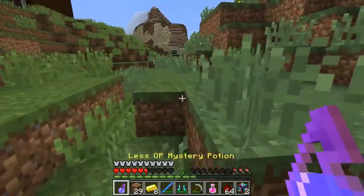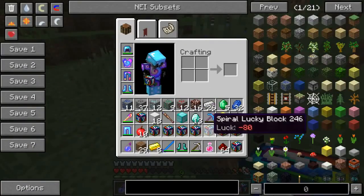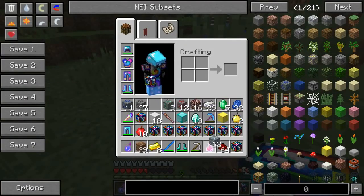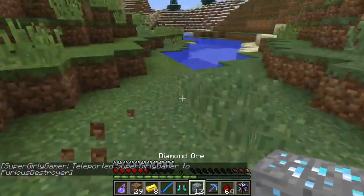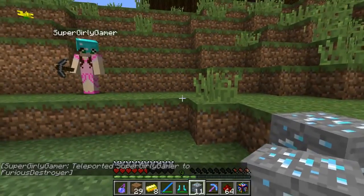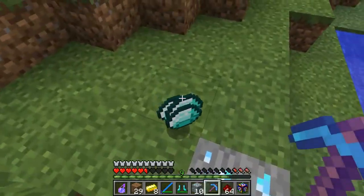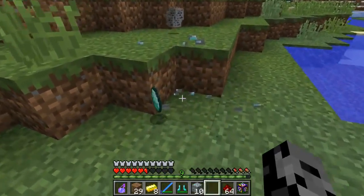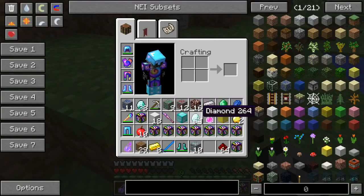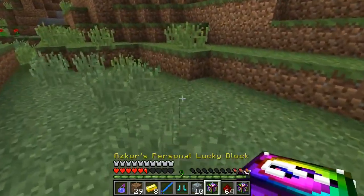Pat opens some normal blocks while waiting. He finds a pickaxe called 'Make It Count' with Fortune 100 on it. Jen is nearby and sees ore. Pat lets her borrow it briefly — it's incredibly beautiful, mines a whole stack of diamonds from one block, then breaks. Pat got over a stack of diamonds from that.